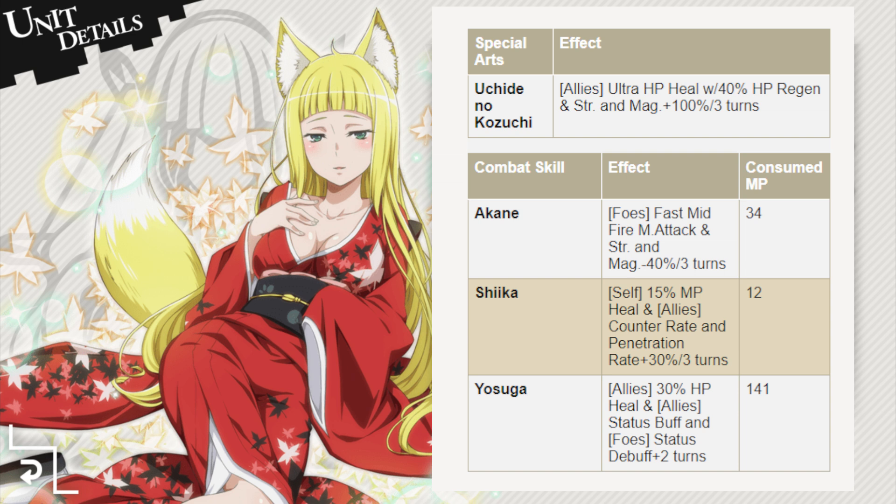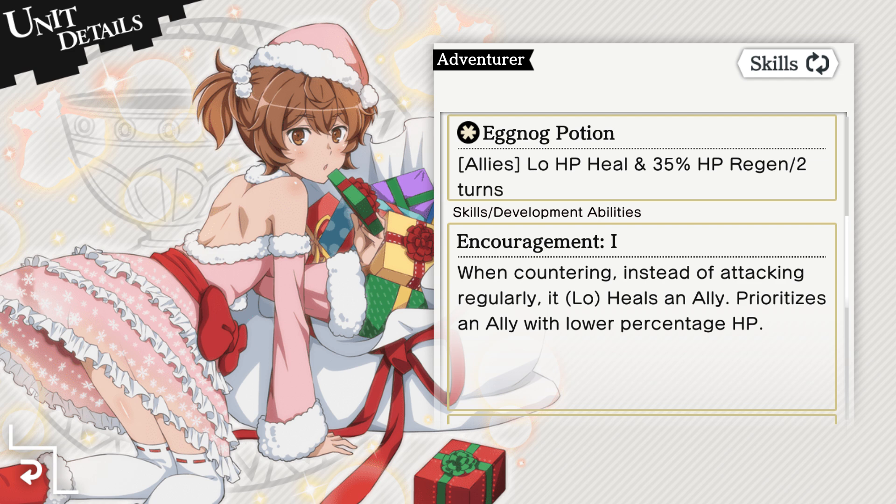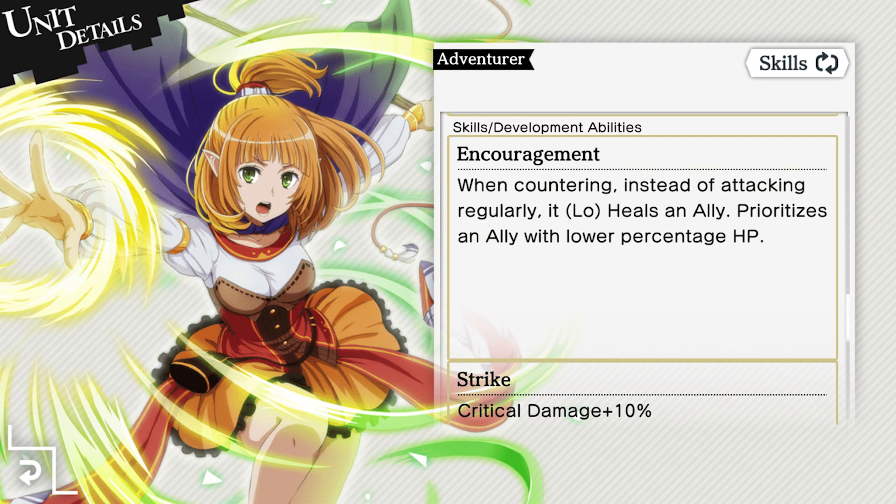The penetration and counter rate buffs are also great bonuses because penetrations ignore half your opponent's defense, causing you to deal more damage. Encounters are another source of damage and also go together very well with units having special counter abilities, such as Haruhime herself and units like Winter Cream Lily and Fina, who possess counter heals which apply a single heal to the lowest health ally.